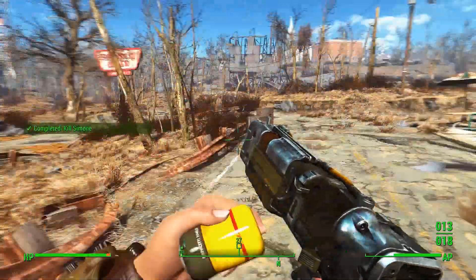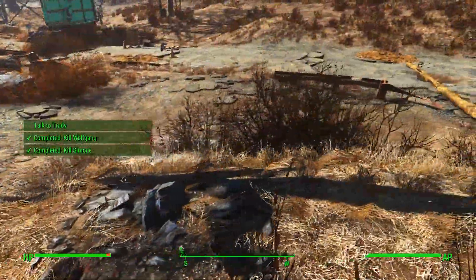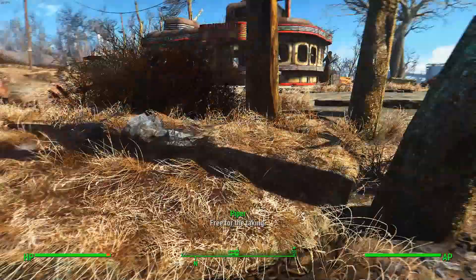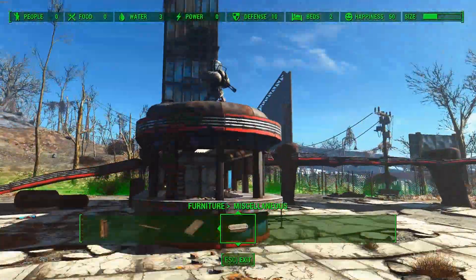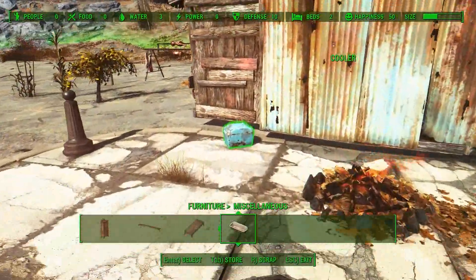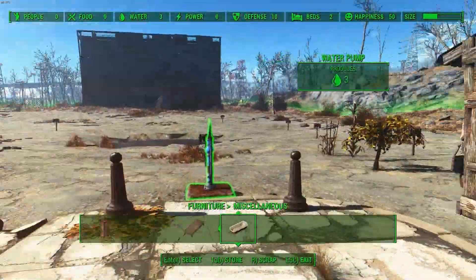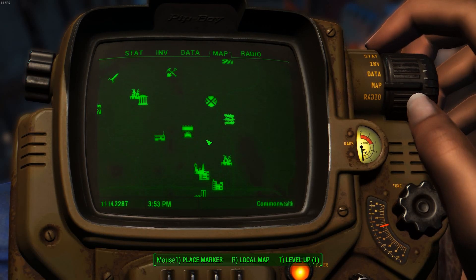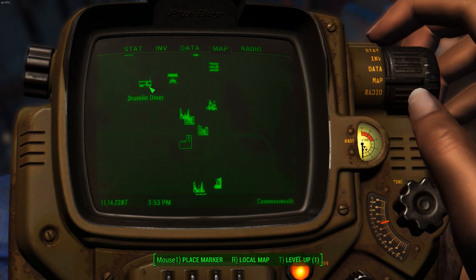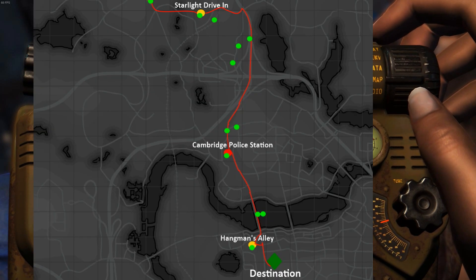The first checkpoint I would stop at is Starlight Drive-In. If you enjoy confrontation you can head through the Drumlin Diner on the way, which is just up from Starlight, but if you don't want to risk it just avoid it completely. Once you're here the mole rats will spawn, but they aren't too much to worry about. This is a great settlement with heaps of scrap you can use to get some initial resources and build a nice campsite. From Starlight Drive-In, if you want to explore you can head down to the Super Duper Mart. Otherwise, continue on following the main road until it starts to turn west, then move off and head south.